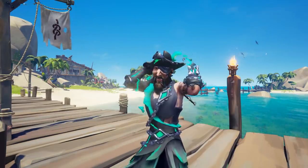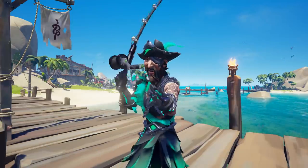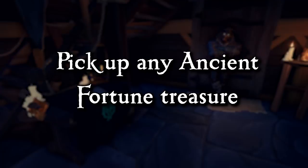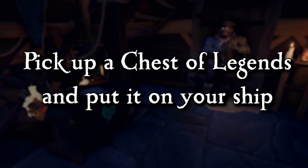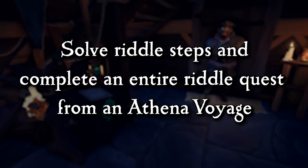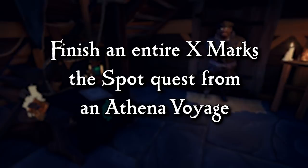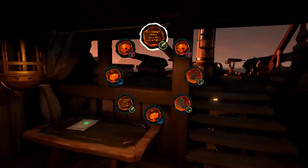If you are a Pirate Legend looking to grind your Athena's Fortune reputation, this emissary is for you. Ways to progress your emissary grade include: picking up any ancient fortune treasure, putting it on your ship, picking up a Chest of Legends and putting it on your ship, completely finishing an Athena's voyage quest, solving riddle steps and completing an entire riddle quest from an Athena voyage, finishing an X marks the spot quest from an Athena voyage, and killing skeleton captains from bounty quests from an Athena voyage. The most efficient way to progress this emissary is simple — vote and complete an Ashen Athena voyage.